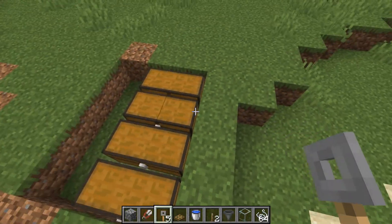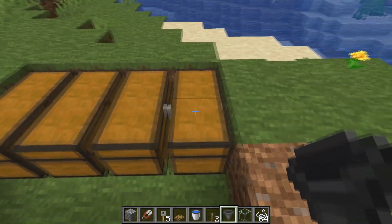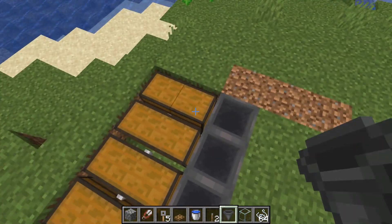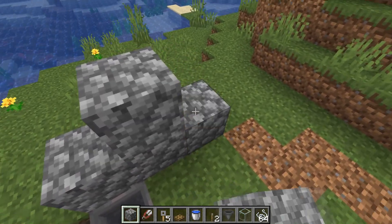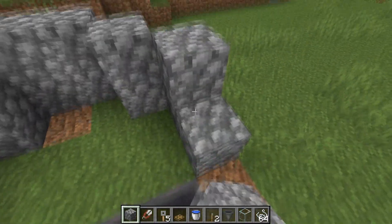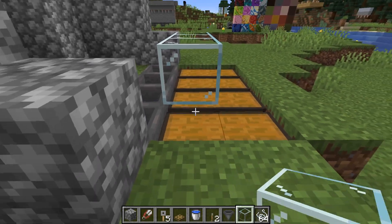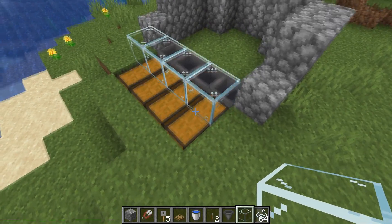You need to set up the storage facilities here — four double chests in the ground with some hoppers attached on the back. Those direct items into the double chests. Then you need to get your glass and put it over the top of the chests like this. It needs to be glass, otherwise you won't be able to open the chests underneath.